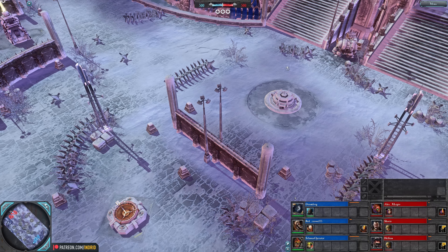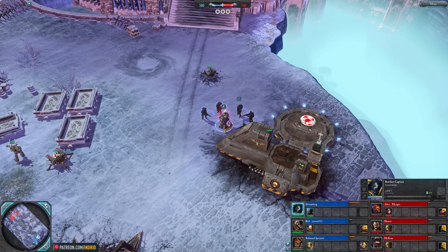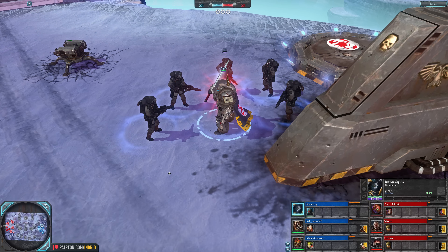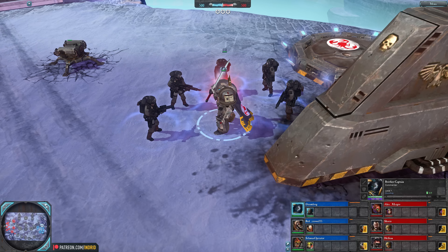Hey people, Intrad here. 3v3, Garvis Icegate, Blue Team. Doomfrog, who's not moving, is a Brother Captain — a durable hero walking through objects, cannot be suppressed, with powerful offense and support fighting in melee.